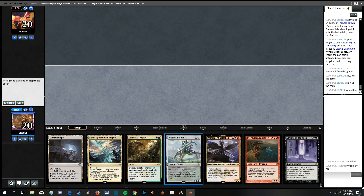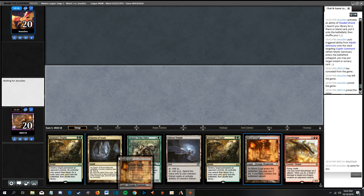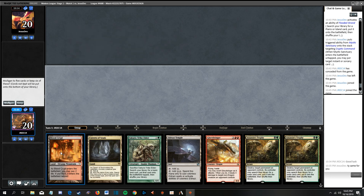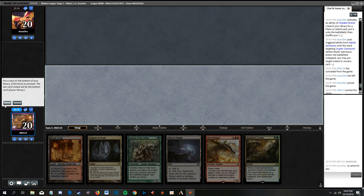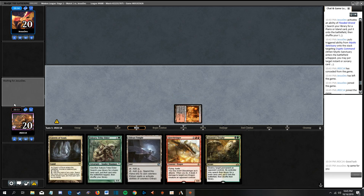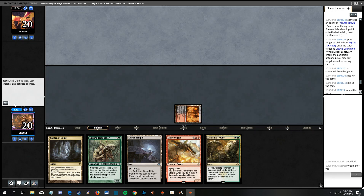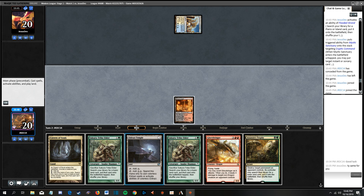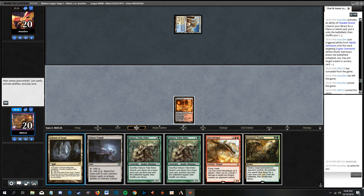This is awful - I don't think we're supposed to sideboard like this at all. Let's keep it and play tapped and pass. We obviously don't want to name Snake or Shaman with the Cavern. I'd be very happy to draw a fetchland here. Maybe we have to name Snake here. No, let's just pass - I'd really rather not name Snake.